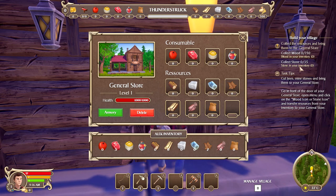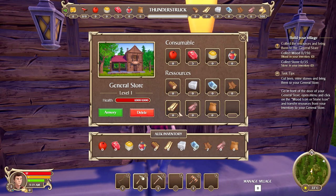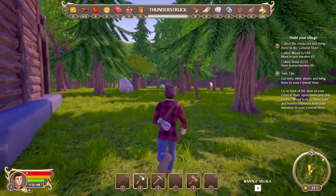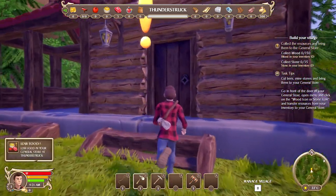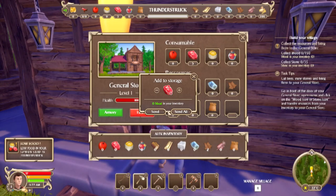All right, let's open this up. So this is the general store - collect resources, bring them back to the general store. Collect wood: 150 wood - holy crap! Collect stone too. How do we bring that back? You click on this and 'send all' if you want to. So send all - there's also an armory.